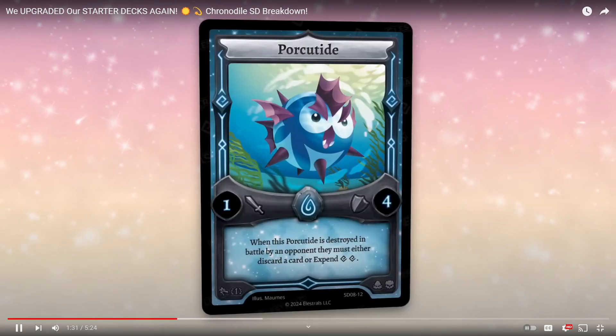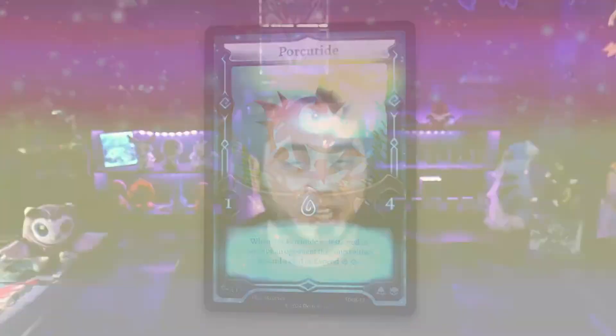A Porcutide rounds out the Alestral lineup in what is by far their best starter deck so far. You get three Chronodials, three Curibus, all the Eddies you need, Rock in a Hard Place — basically all the new water cards just by purchasing three copies of the starter deck. And then you get nine packs on top of that and supposedly some free Stellars.